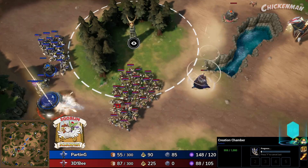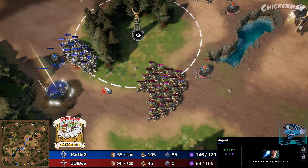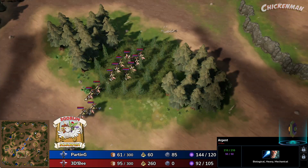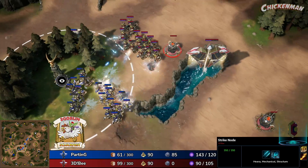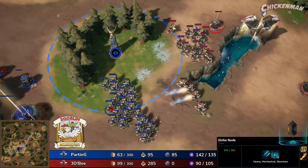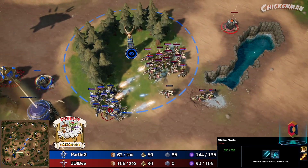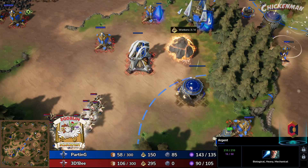It feels like B has played this really nicely — getting in there sniping the collection array, taking that early economic advantage. Parting's plans did not come to fruition; he is way down in argents and I don't see a way for him to get back into this. It's got to be some combination of this blast node, almost finished morphing now. Parting is starting to take a really solid hit at the front as B splits off a lot of his units. There's only one prism in the main — the blast node is now done, so Parting can play around that.